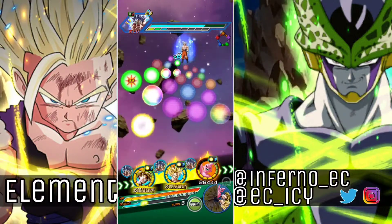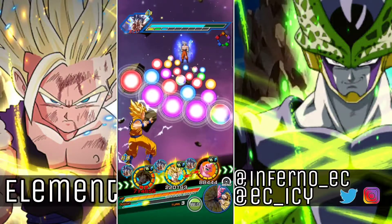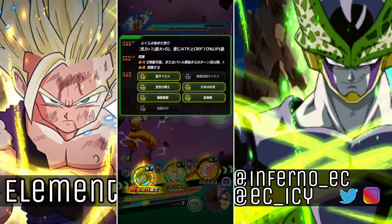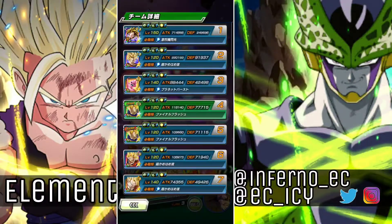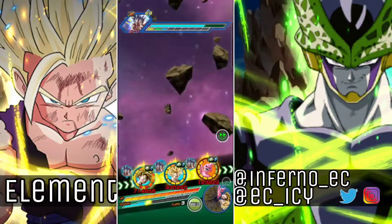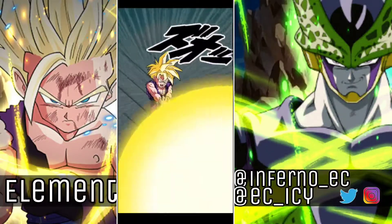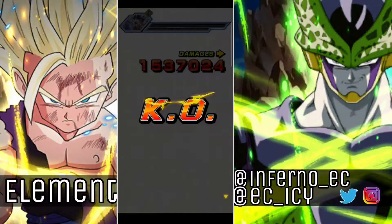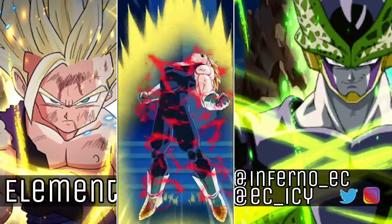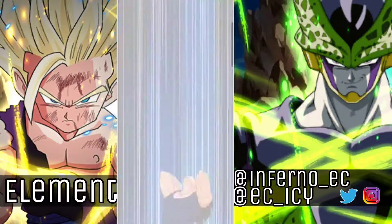Now we're going to see them with Gohan linked up with Transforming Goku - they share a really good amount of links. The missing links are Saiyan Lineage and Legendary Power. Kid Buu's defense is 250k. Having 250k defense after two stacks is pretty good - we have 50% support here but it's still pretty good. We're gonna get an attack stat of 4.6 million. This is more of a defensive card right here, so when you consider he has to build up attack and defense, that's quite good.